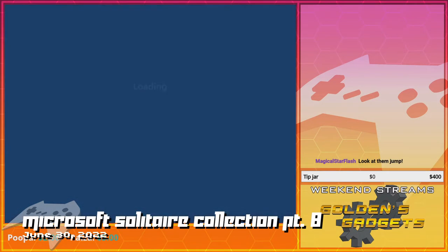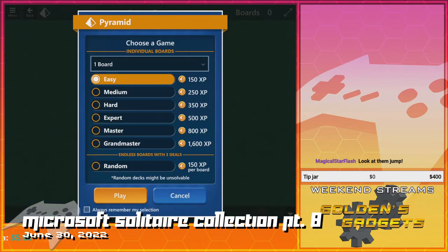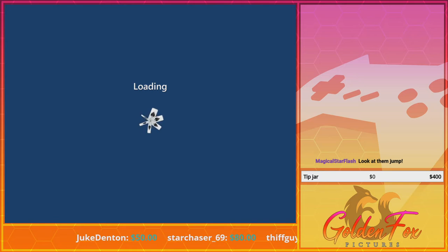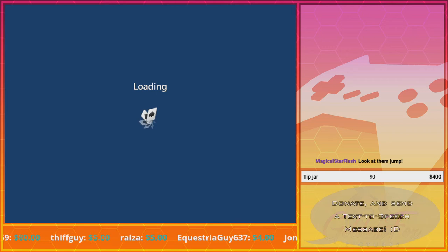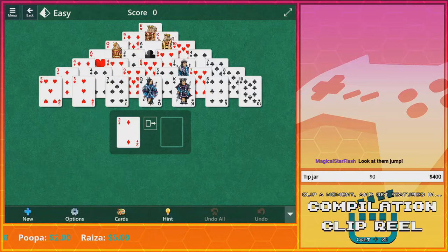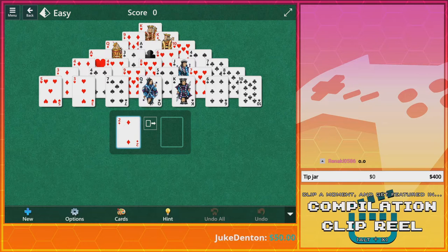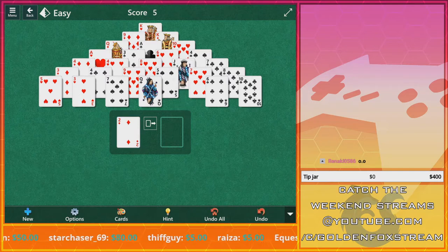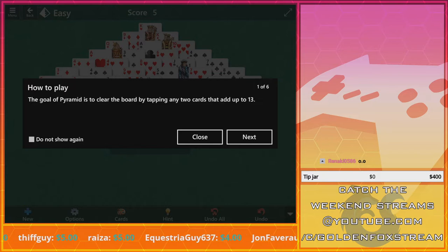All right, let's try Pyramid — never heard of it, well we're about to find out. Your mom's about to find out. I heard the ad play, I was like nope. I had a feeling at some point there was going to be an ad. All right, let's see — the Golden Pyramid.